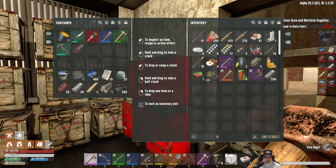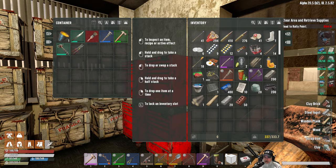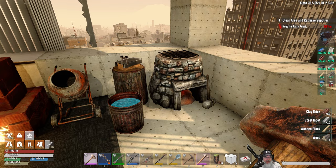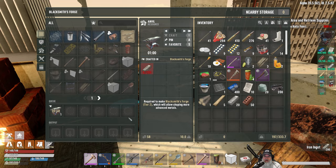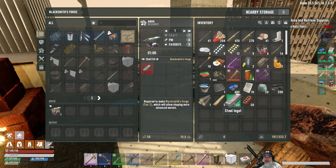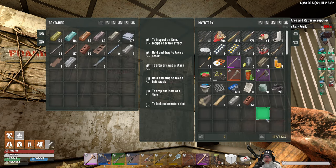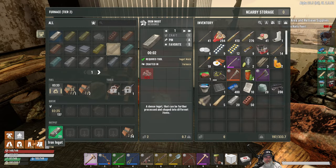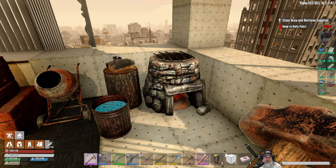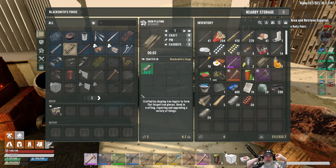Alright guys, we are back and we have our 200 iron ingots right there and quite a few more on the way. Let's go grab the rest of this stuff. Oh — we've got to make the actual anvil first, that's right, forgot about that. Let's get that going — that'll only be one minute and then we'll be good to go on that.